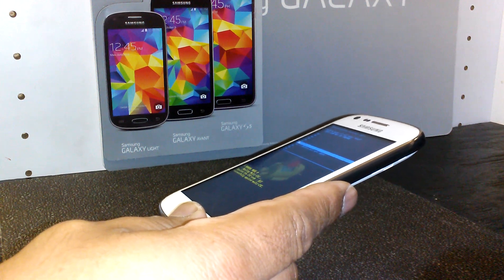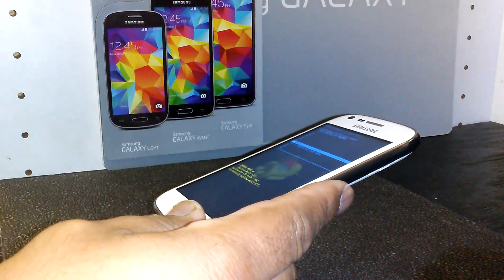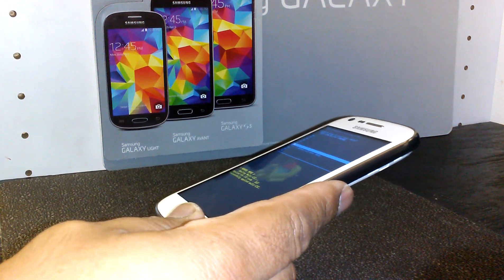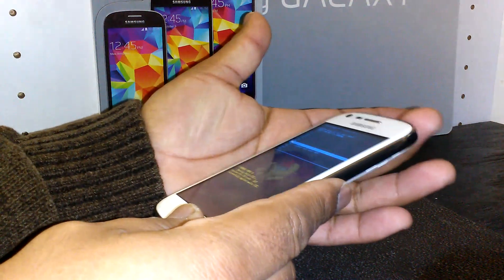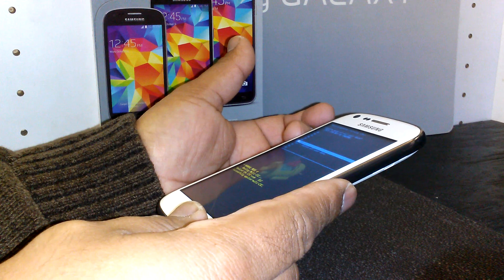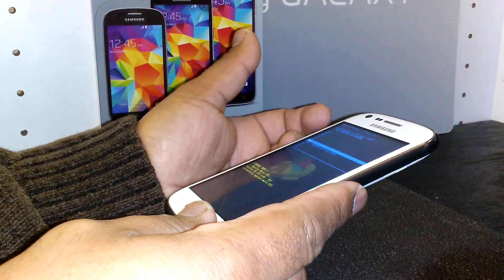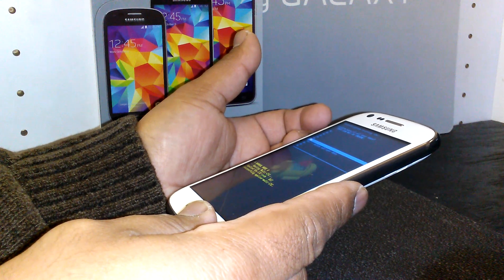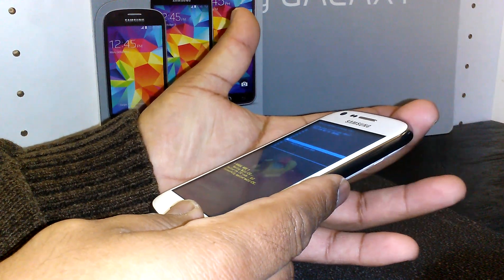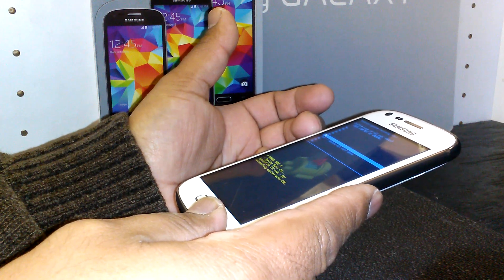To recap: use the volume up key and the power button, hold those together. When the Samsung logo appears, release the power button and keep holding volume up. You will see the Android recovery mode with a blue letters menu. Using volume down, select 'Wipe data / Factory reset,' then use the power key to enter. Scroll down to 'Yes — delete all user data.'